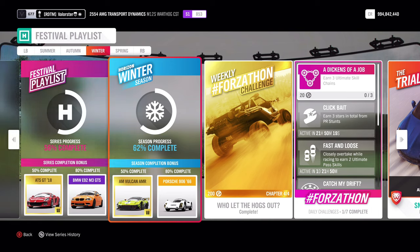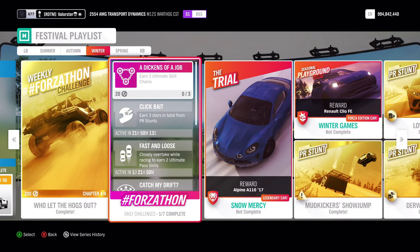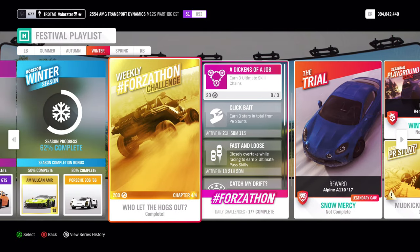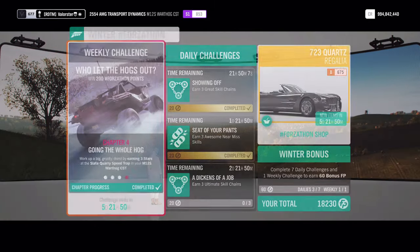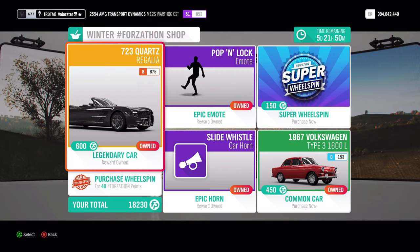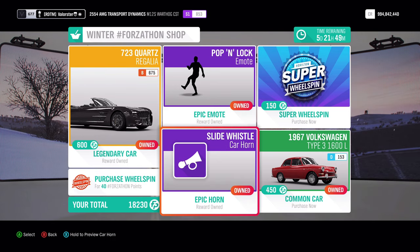Hey everyone, welcome to Series 19 Festival Playlist of Winter. As always, I will do the Forzathon and also the cars that I've been using in the championships. Now we have two complete new cars, so let's have a look first at the Forzathon shop. We have the Regalia Quartz and we have the Volkswagen Type 3, a pop and lock emote and a car horn.